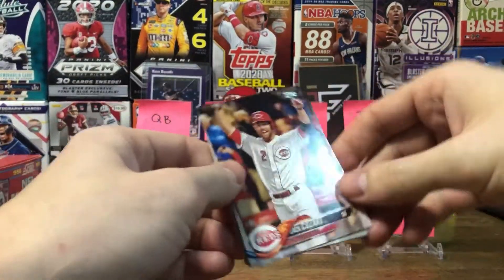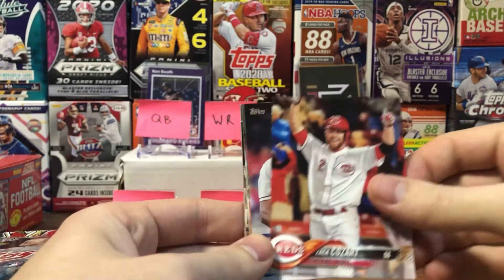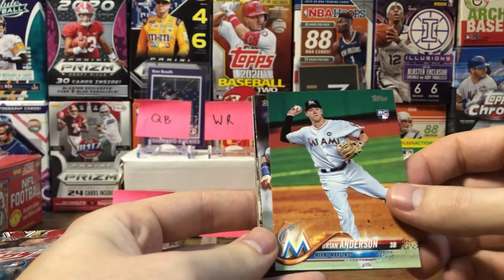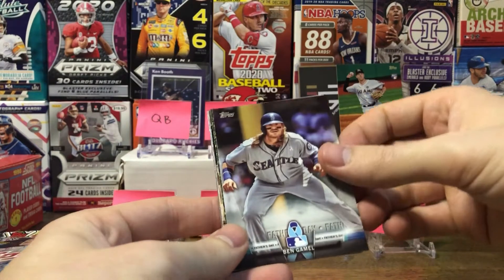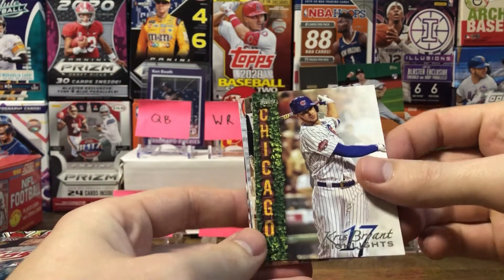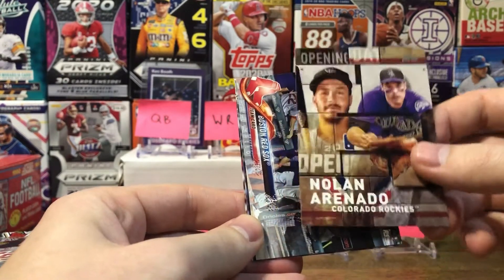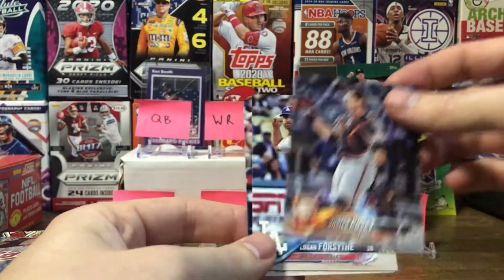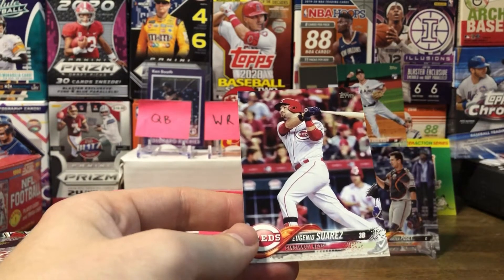Looks like the cards are in good shape — that's good. First pack: Zach Cozart, Luis Perdomo, Brian Anderson rookie card, a Father's Day card of Ben Gamble, Chris Bryant Highlights, a Nolan Arenado Opening Day, so a lot of inserts in this pack. A Boston Red Sox team card, Buster Posey — shout out to Ian at If Sports Cards with that one — Logan Forsythe, and Eugenio Suarez.